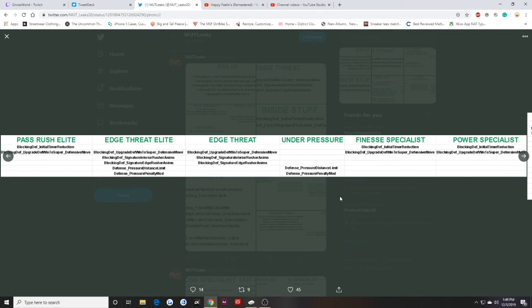Pass Rush Elite gives you a timer reduction, an upgraded defensive win to super, and a defensive move win. Edge Threat Elite adds block shed, signature interior rush animations, signature edge rusher animations, pressure distance limit, and pressure penalty mod — so Edge Threat Elite looks like the way to go for the new NFL 100 defenders. Extra Elite combined with Under Pressure is basically the same as base Extra and Under Pressure combined. Finesse Specialist is basically upgraded Pass Rush Elite and Power Specialist combined.